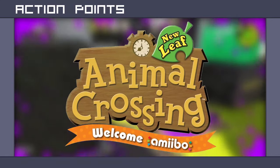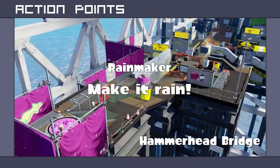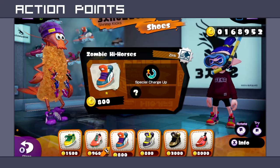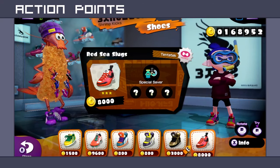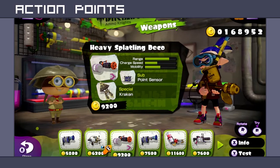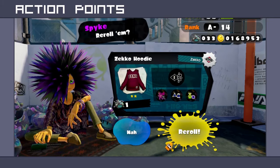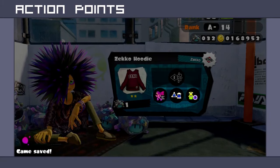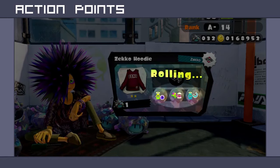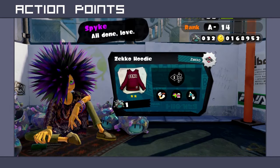Splatoon has no shortage of replay value and room for player investment. There's ranked battles, where players can compete in bracketed matches and get ranked by their wins and losses. There's player levels, which are a way to gauge progress in multiplayer and dole out unlockables such as weapons and gear. Then there's the part that's really hard to recreate — rolling and re-rolling abilities on gear. Since it's all a matter of a random number generator, a lot of super sea snails, or paying 30,000 coins — coordinating gear with the right abilities is no small task.